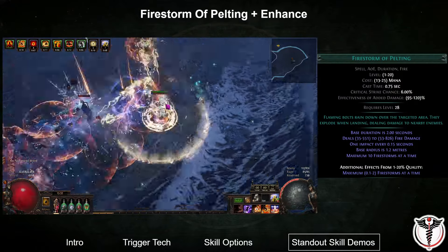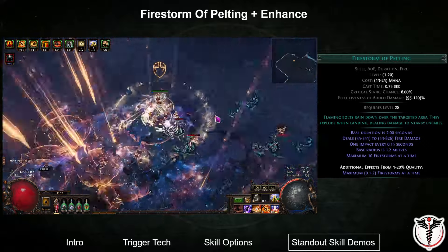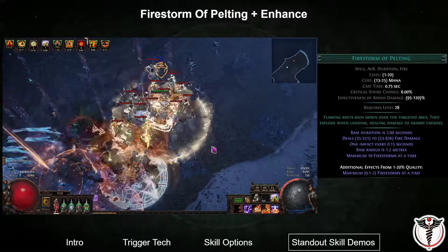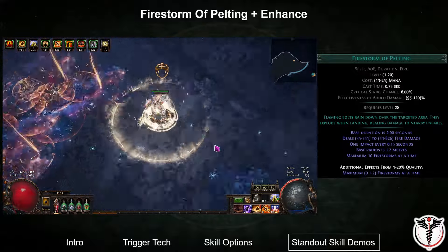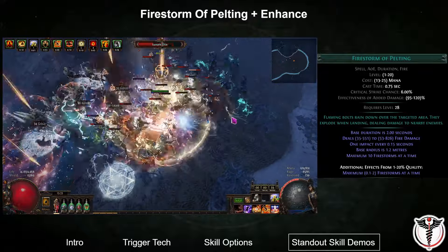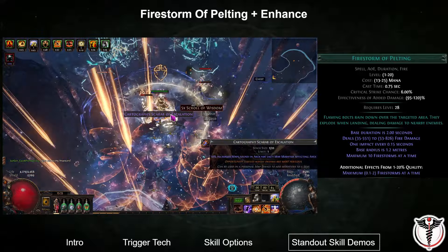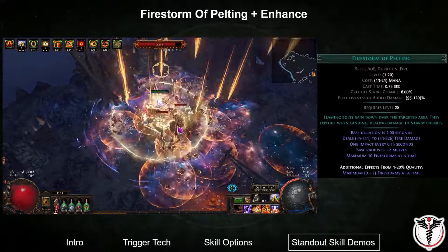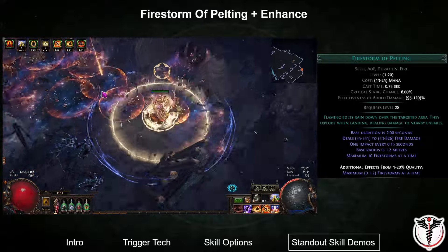The first skill I tested was Firestorm of Pelting. This skill has very good synergies with skill effect duration because it makes it easier to stack up more firestorms for single target damage. The quality on this gem increases the maximum number of storms that can be active at a single time, so I am linking it with Enhance. I think this skill has promise, but it lacks clear speed. The issue is that the firestorms are procced at the location the enemy is hit, and then it takes some time for the meteors to come down, meaning most of your damage during maps is happening behind you. That being said, this was one of the best performers in terms of single target damage — once your storms ramp up to maximum, you can put out serious damage to enemies standing within the radius.